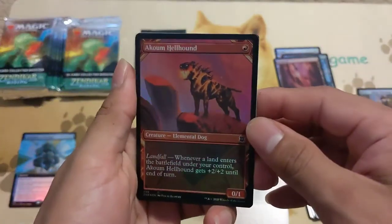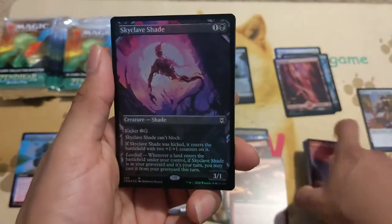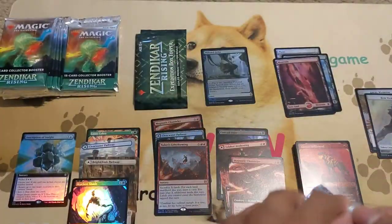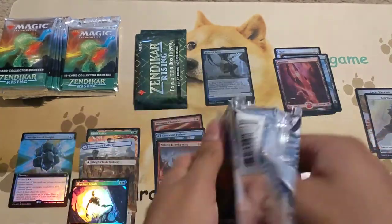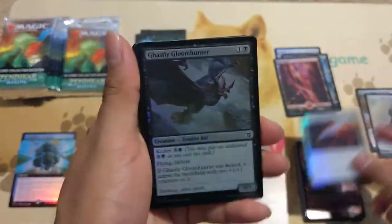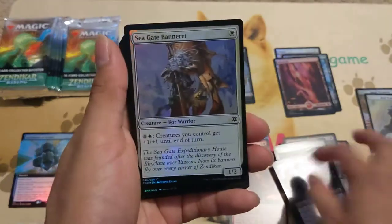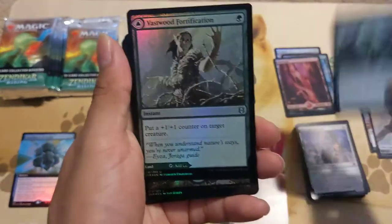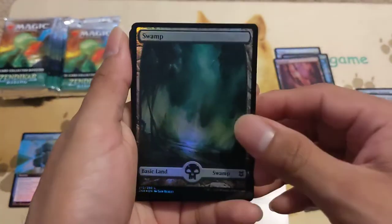We got an Akumu Hellhound with a Skyclave Shade foil — beautiful. Look at that shine! It's not an annoying glare like in my last video. The foil stands out really nicely. Then we got a foil Swamp. I'm not sure what was wrong with the foils in the last video; it was really glaring. But this one looks pretty good.